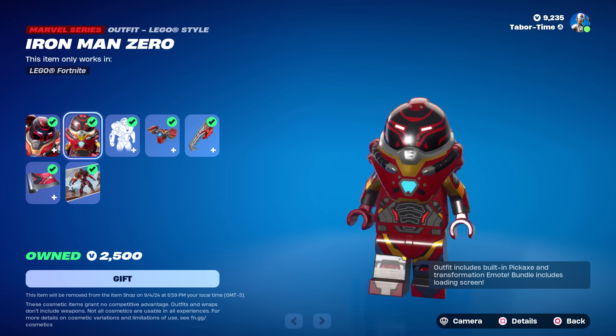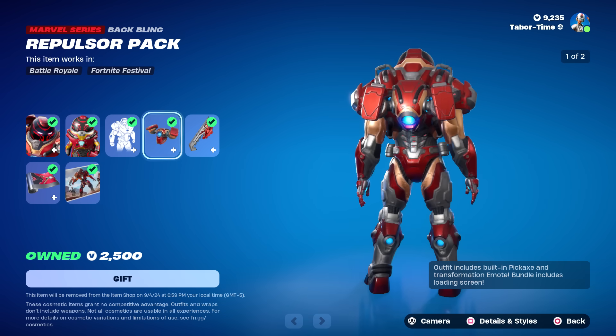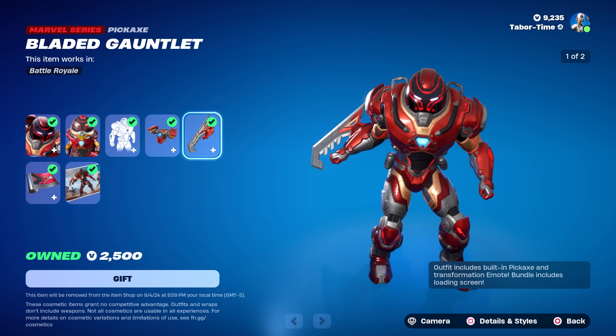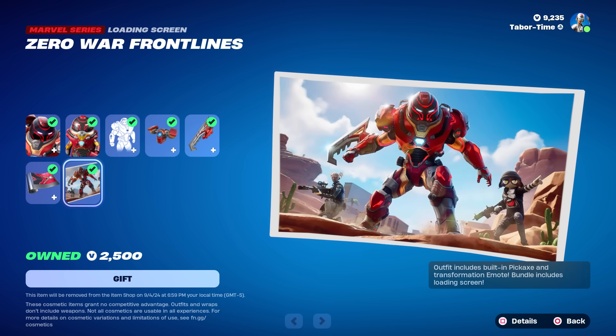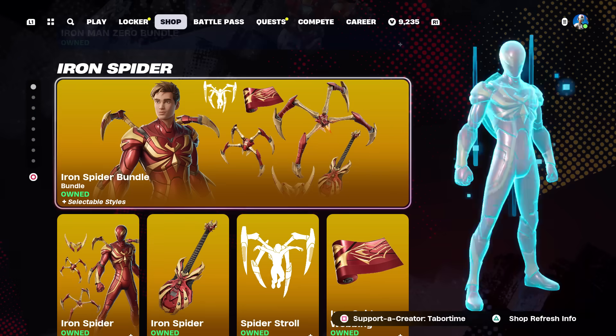Here's the LEGO version — it looks out of proportion, maybe because of the ginormous helmet. The back bling is pretty cool — the Repulsor Pack flows quite nicely. The Bladed Gauntlet is just okay. The Stark 7 wrap is actually really clean, and the Zero War Front Lines loading screen is equally impressive. Again though, it's all or nothing for this bundle.